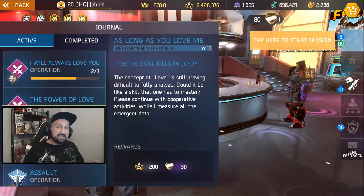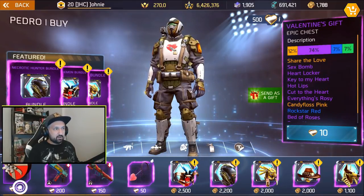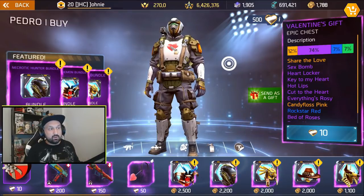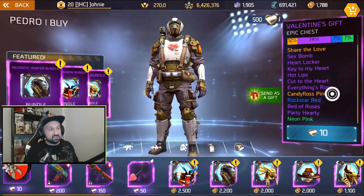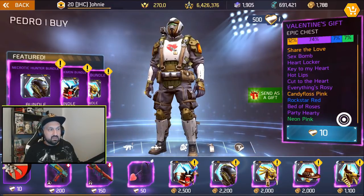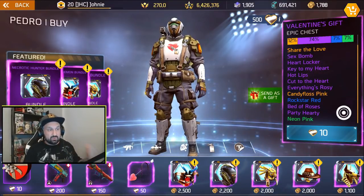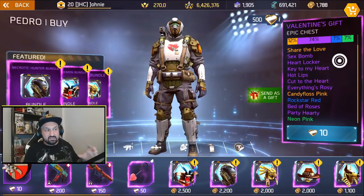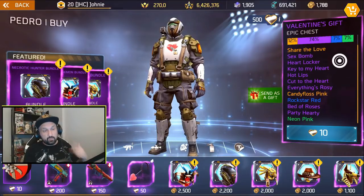Let's go to Pedro and see the rewards. Valentine gift boxes are 10 hearts per box. You get 'Share the Love' which is the emote. There's a 12% chance to get legendary. You can also get Candy Floss Pink, Rockstar Red, Bed of Roses — which is a camo — Party Hearty which is also a camo, and Neon Pink which is a regular paint. So it's not just new stuff.